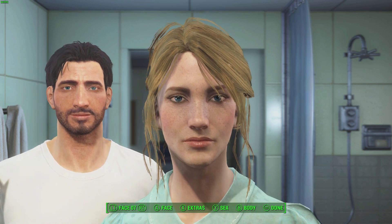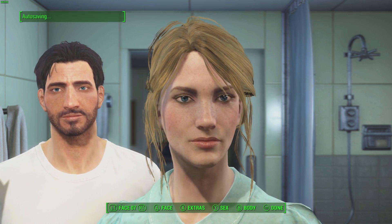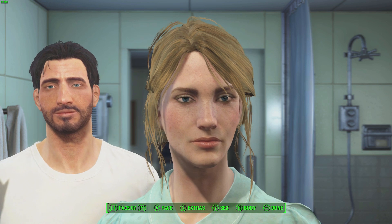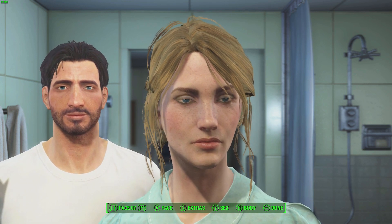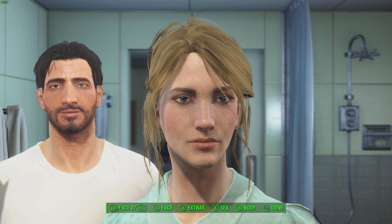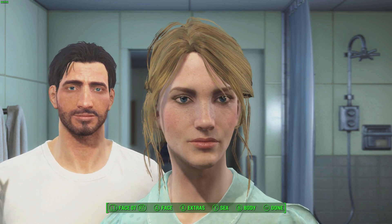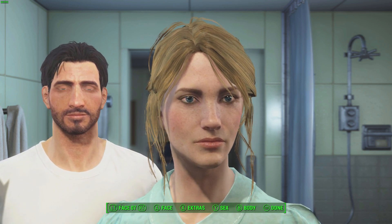That is my character's backstory in a nutshell. My play style this time is going to be pretty much good-guy, helping people whenever possible, simply because that's Ellie's personality. The Minutemen are going to be very appealing to her since they help people. Another thing to remember is that she doesn't have any combat experience like her husband does — she's maybe fired a pistol once or twice when Nate took her to the shooting range, but she never got good at it or comfortable using weapons. Also remember that she can't stand the sight or smell of blood, so surviving in the wasteland is going to be a challenge for her at first.